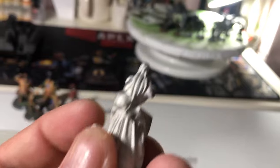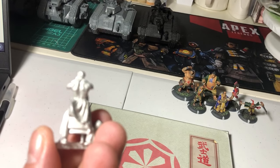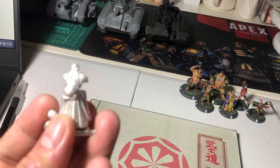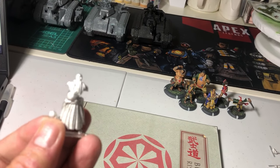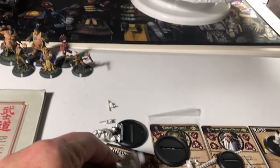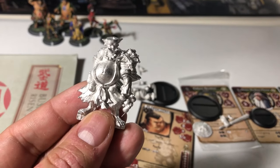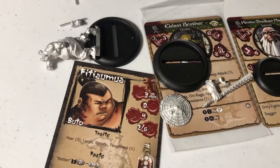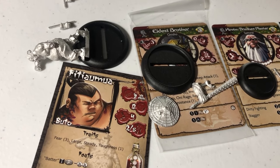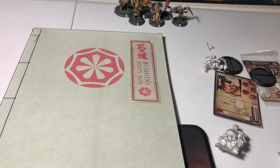Let's check out the other sculpts. This one is one of the limited edition figures — the Drunken Master, Hiroto. This is the other limited edition figure — his elder brother. And then my favorite character, this guy, because he looks like me.